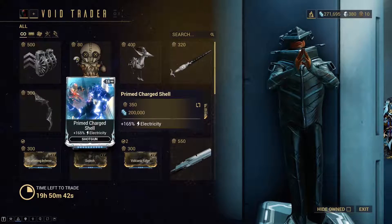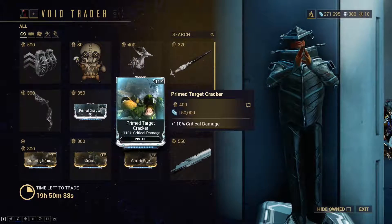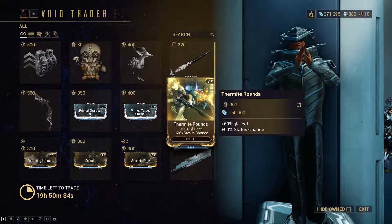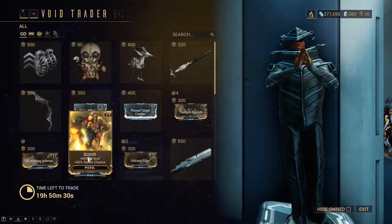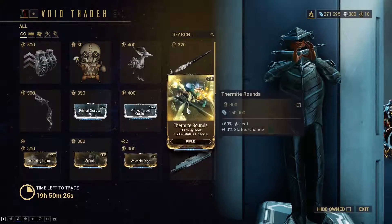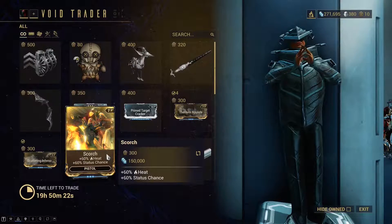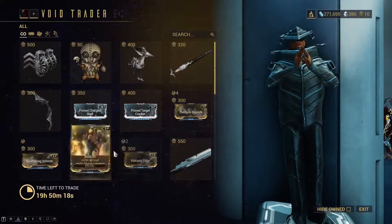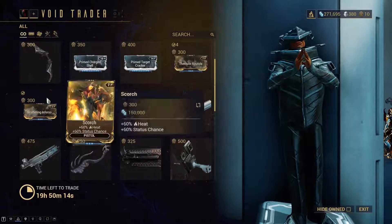Then the Prime Charge Shell for shotguns — very good mod of course — and the Prime Target Cracker for pistols, which is critical damage. Then the Termite Rounds for rifle, Scattering Inferno for shotgun, Scorch for pistols, and Volcanic Edge for melee. They're all 60-60 mods: 60% heat and 60% status chance for rifle, pistol, shotgun, and melee. Very useful if you still need them.